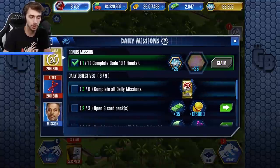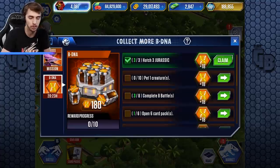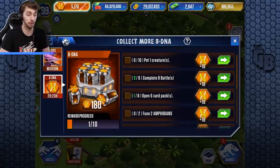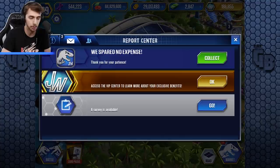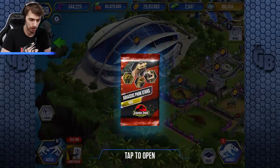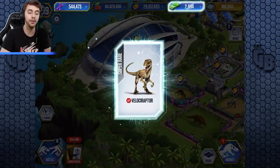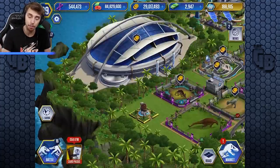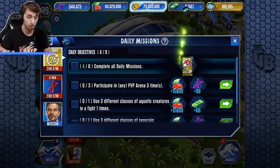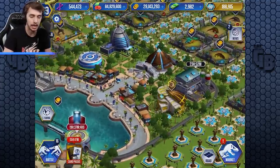Bing bada boom, done — that's one Code 19, but we still need to do more. Welcome — look at all this stuff! Hatch three Jurassic creatures — oh, that's part of the regular missions. 'Spared no expense' — thank you for your patience. Oh, they gave a free pack — that's so nice! Another 100, a Velociraptor plus 60 VIP points — every little helps. More books!